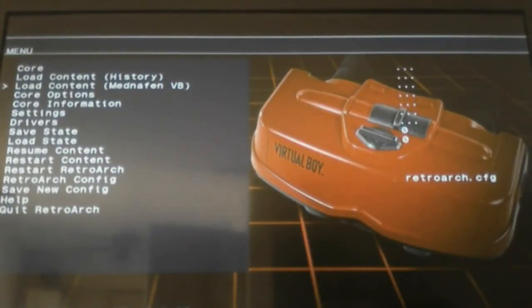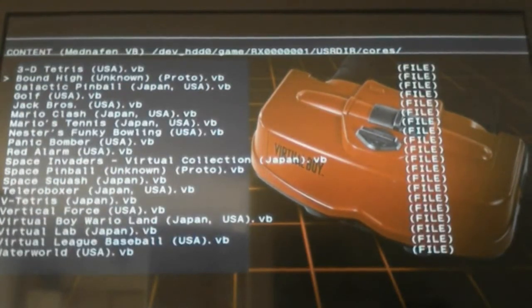You can change games by going back to load content, and you've got all 20 games to pick from still. You'll see the 3D textures.